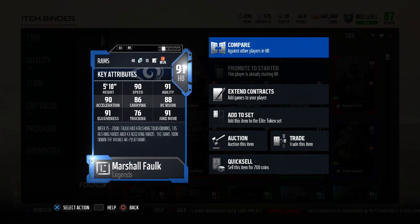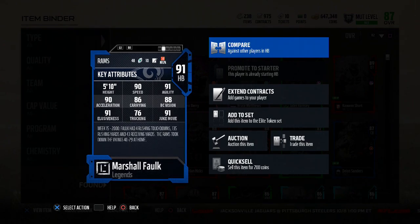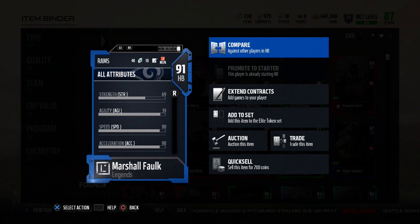We got some gameplay coming up in a moment. He's 5-foot-10: 90 speed, 91 agility, 90 acceleration, 86 carrying, 88 ball carrier vision, 91 elusiveness, 76 trucking, and 91 juke move. Some really impressive stats there.